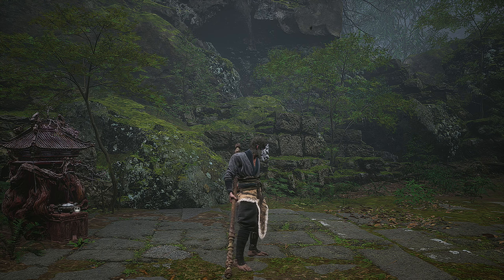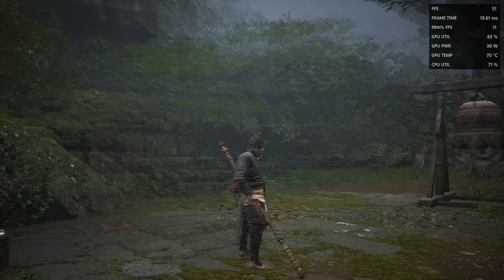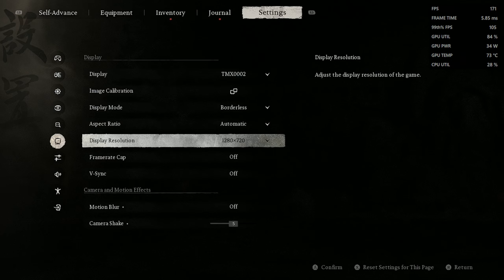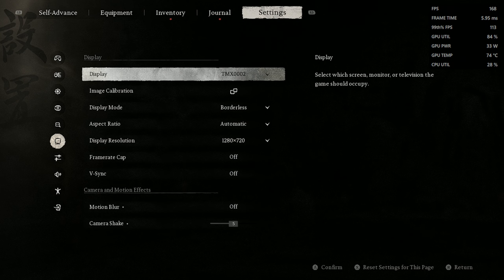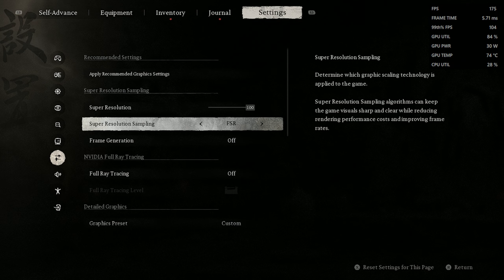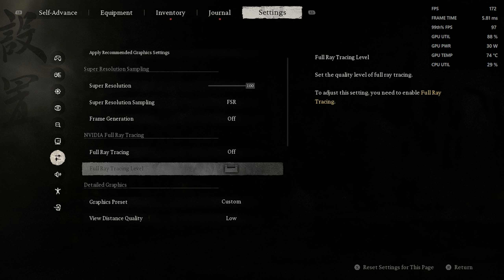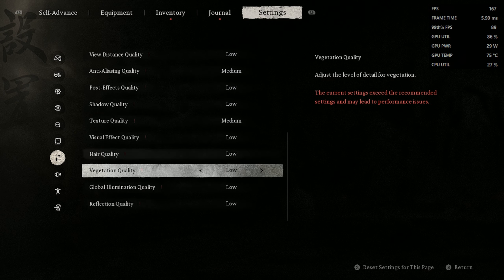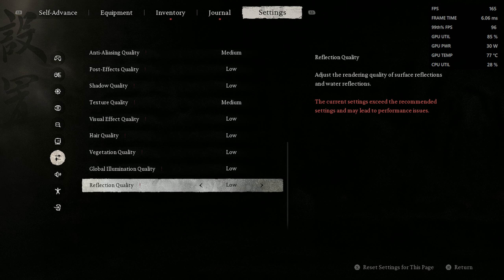On the Ally we are able to play this at 720p with no upscaling with the settings we're going to recommend: 720p, no motion blur, FSR as the super resolution at 100% resolution scale so it shouldn't really make any difference, low graphics preset, medium anti-aliasing and texture quality, and for those that don't mind a little more of a dip you can also put global illumination to medium as well.